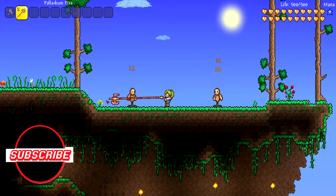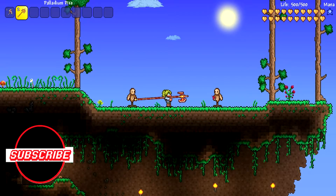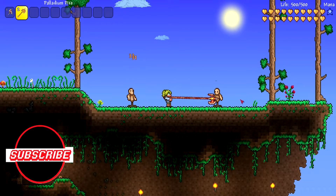The selling price is 1 gold and 20 silver. You can get more from smelting bars, but anyway, the recipe requires an iron anvil or a lead anvil and only takes 12 palladium bars to craft one Palladium Spike.